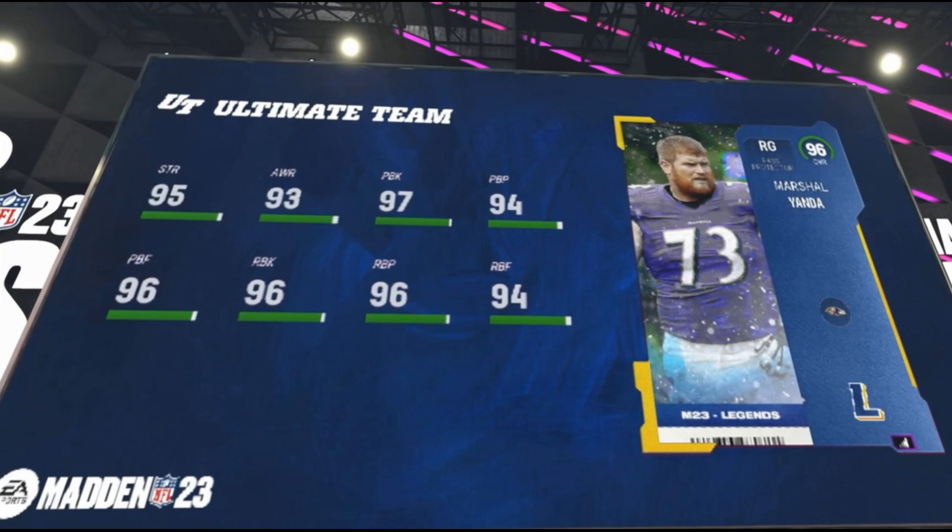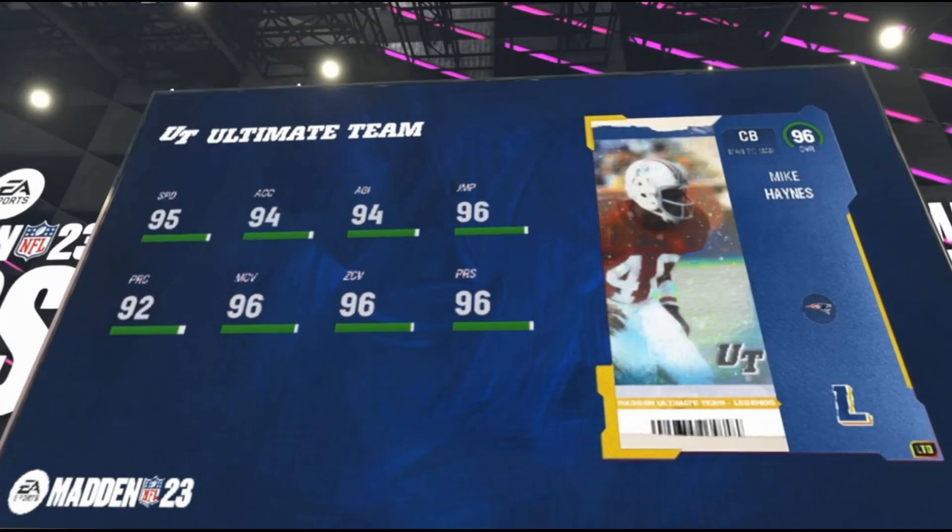Same thing with John Randall for defensive tackles — I've got Warren Sapp and Sam Adams as my other defensive tackle, the team captain. So John Randall probably will be making my squad. We'll take a look at his discounted abilities in a moment.